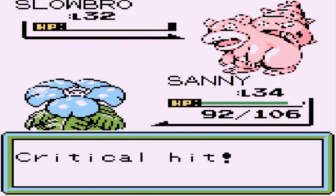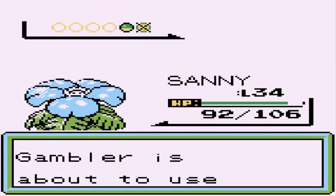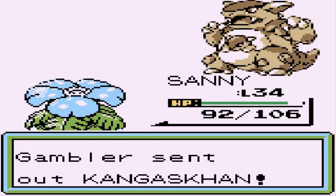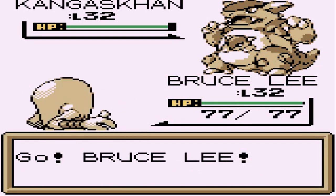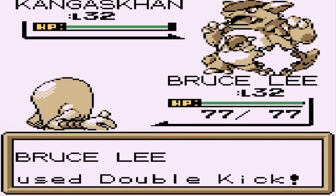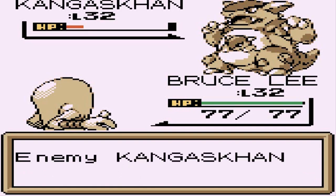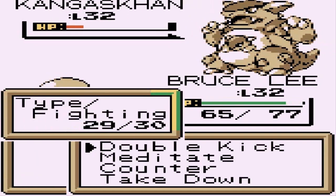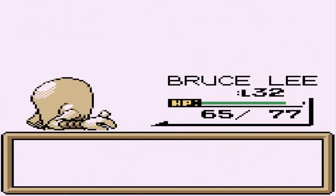Look at that — Slowbro not feeling himself right there. He's coming out with a Kangaskhan. I did have a Kangaskhan on my team but it didn't really fit. So let's go straight for the double kick. This is one beefy Kangaskhan and so far it's not doing anything, but here comes a Rage Attack — and he's going to come out with another Rage, but no, we are good.